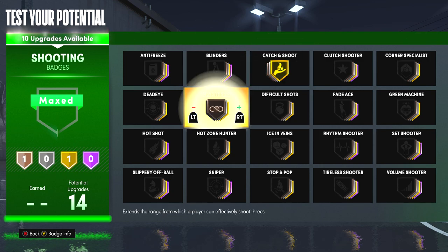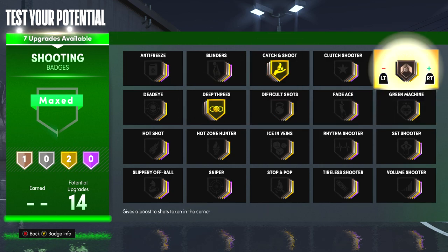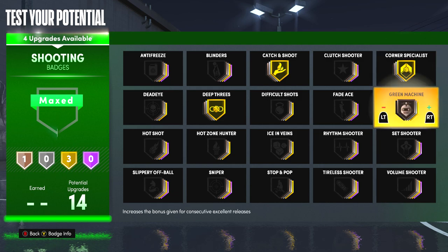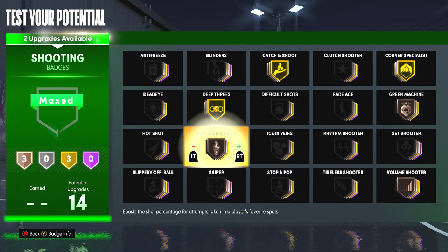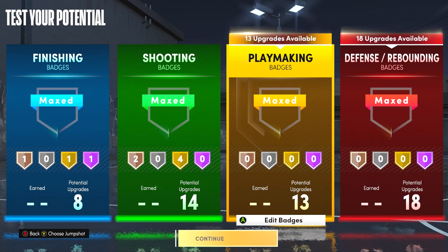For the shooting badges you do want to have Catch and Shoot Gold, Deep Threes Gold, Corner Specialist Gold, Green Machine Bronze, Volume Shooter Bronze, and then for sure Hot Zone Hunter Gold — because I think that's the best shooting badge if you do have your hot zone. You can honestly live with 12 shooting badges and just not have Green Machine or Volume Shooter, but for me I think that's the best badge setup.